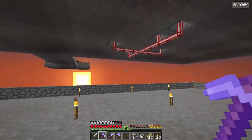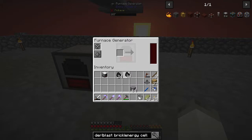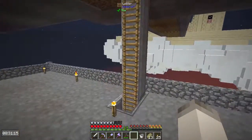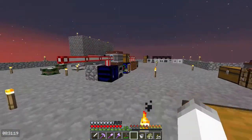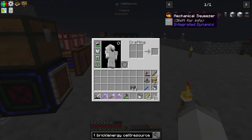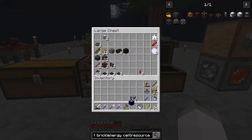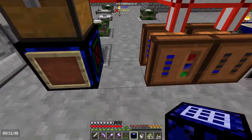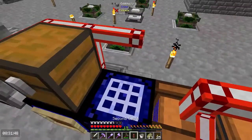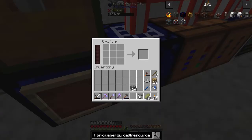The reason being is I want to set up a little bit of automation down here, and it's going to be easier just to do it this way. The furnace generators lost all their power, which is a bit of a shame, but we'll gain it back. We're going to want more of these second cables, and what we're going to end up doing is making another resource generator. Let's move this cable to here, and that will start charging.